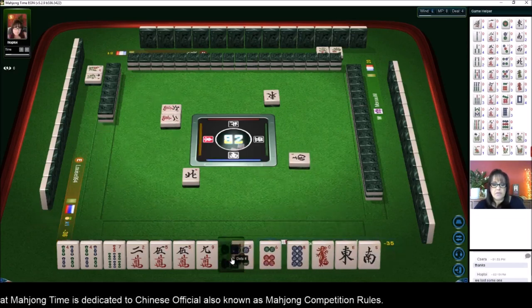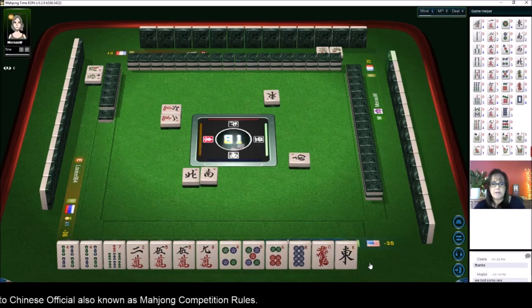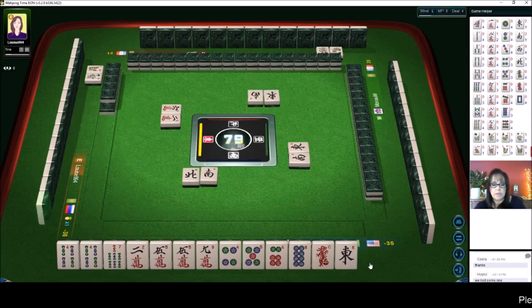Two characters — there's a four. Let's get rid of the south. There are only four of every tile — there's a south out and an east out, and now there are two east. So we're going to get rid of that too. Let's try for all simples and all pong.